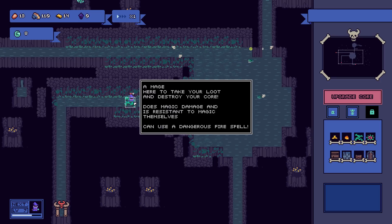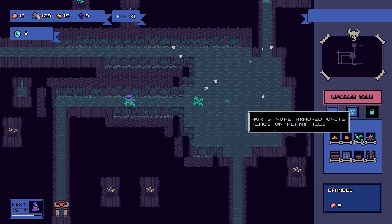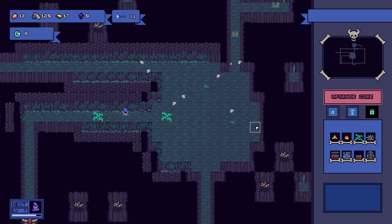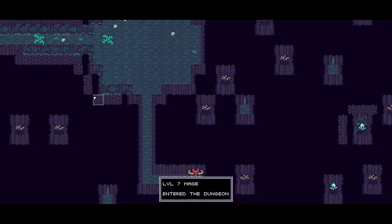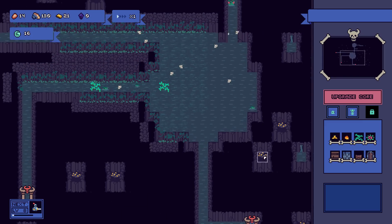He's a mage — here to take your loot and destroy your core. Does magic damage and is resistant to magic. Can use a dangerous fire spell. Looks like he's stuck there in the brambles. Give him a couple more piranhas to deal with. What do we got left? We got a level 7 thing coming in, then a level 8 knight coming in next.